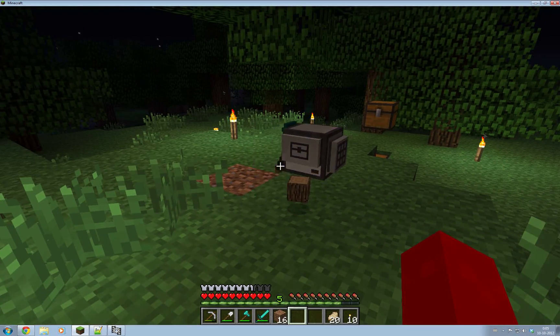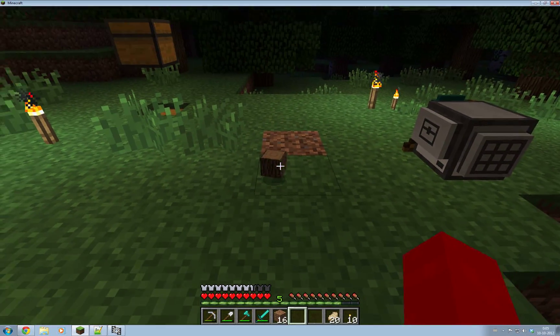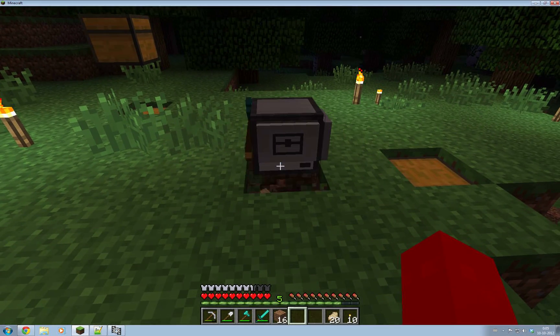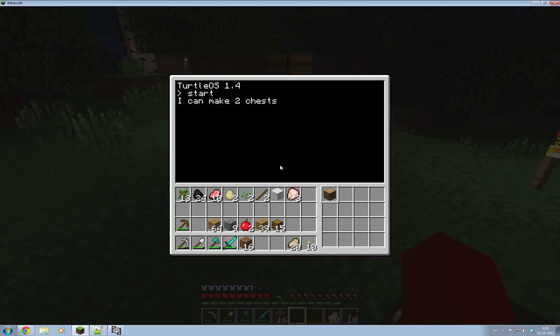I fixed that. So now it still drops it on the ground there, but in a minute it'll dig out the block so the log drops down and it can suck it up again. And now it stores a plank and a piece of dirt in this chest.